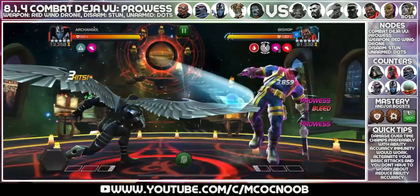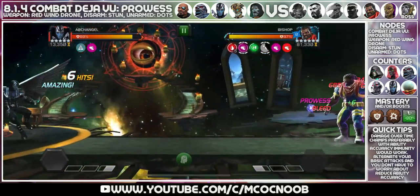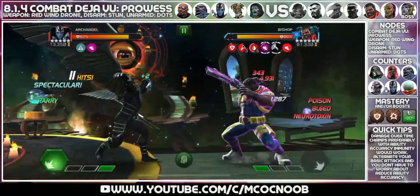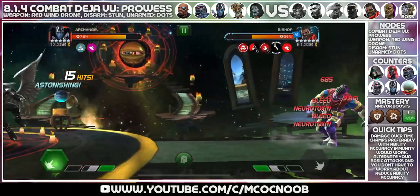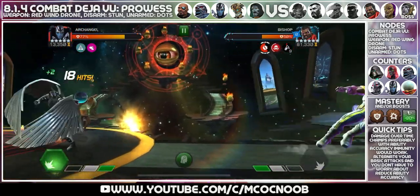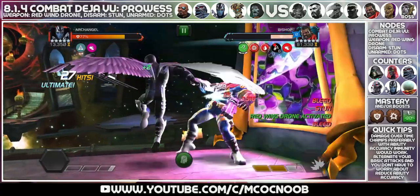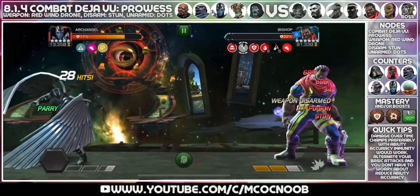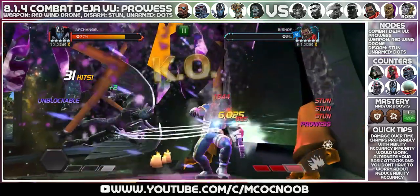The next defender is a Bishop - make sure you bring in a counter. I'm using Archangel with the Horseman ability. Other counters include Apocalypse, Ultron, Guillotine 2099, or Infamous Iron Man. Try not to let him throw an SP1 - block, wait for the re-parry, then go back in. His SP2 is more easily dealt with because his SP1 applies energy damage with incinerate. Using tech champions also means you won't gain any prowess.